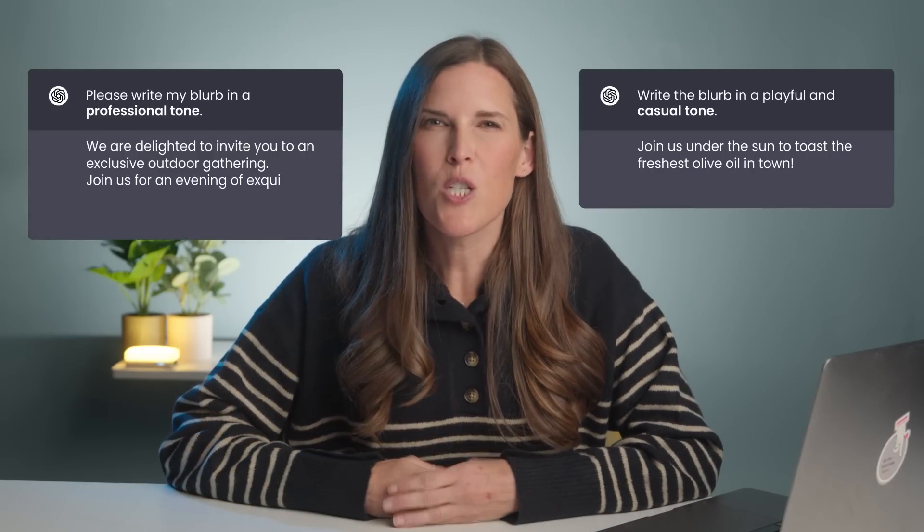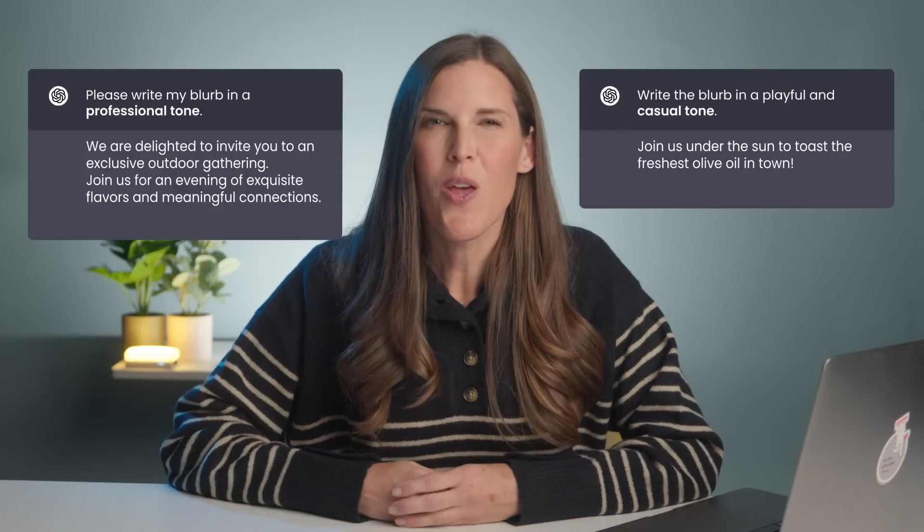Then there's tone — it can completely change the way a copy response feels. Maybe you want a formal professional tone for an investor proposal, or a casual friendly tone for your event's promotional materials and blog post. Specifying this will help you get the vibe you're looking for. For example, after including the context, format, and text, I could ask ChatGPT to write my blurb in a professional tone. Then I could create a second prompt asking it to write the blurb in a playful and casual tone. Look at these two responses: 'We are delighted to invite you to an exclusive outdoor gathering' versus 'Join us under the sun to toast to the freshest olive oil in town.' By incorporating examples, roles, and tone, you're guiding ChatGPT to produce responses that are more precise, relevant, and catered to what you're looking for.